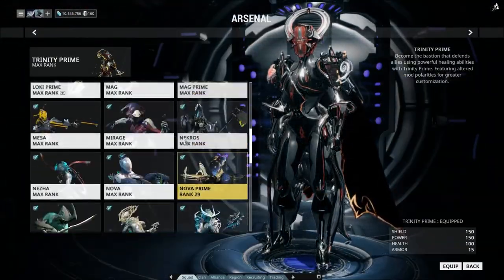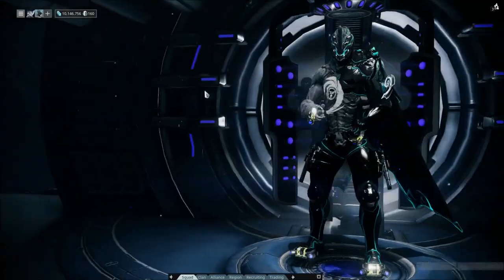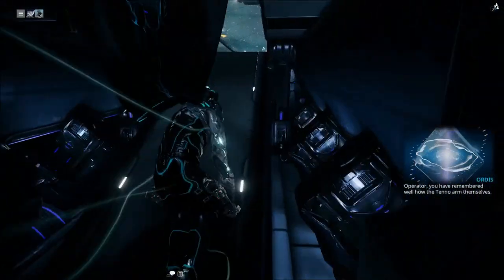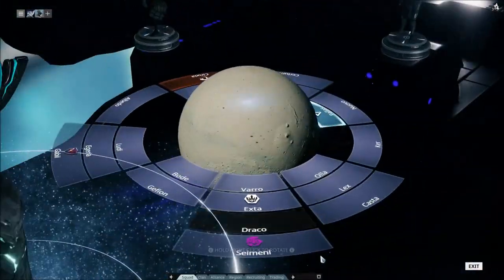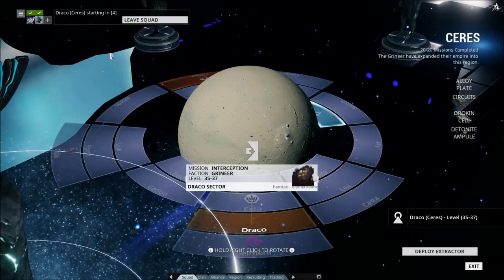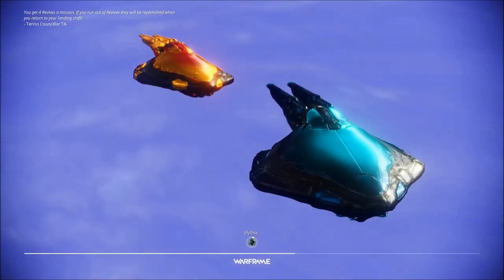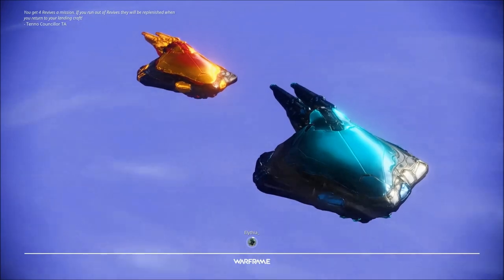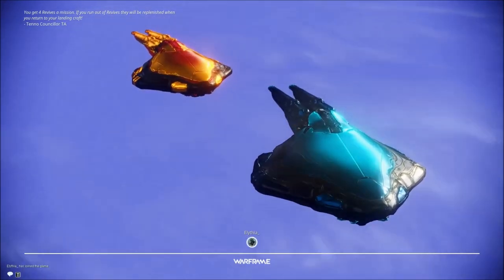We've got to very quickly demonstrate this delightful little facet of the game. I'm going to be going to Draco with my lovely assistant with her EV Trinity, and we're going to be demonstrating this, because Draco is without a doubt the best place in the game to get both affinity and focus at the moment. This is sort of unfortunate because it means you have to spend a lot of time doing a relatively boring mission, but you may as well make the most of it.